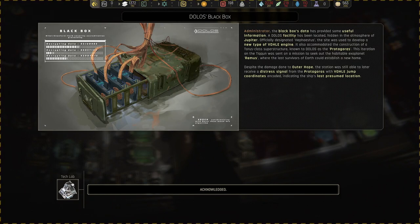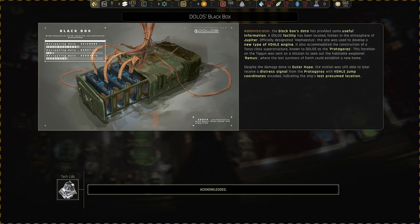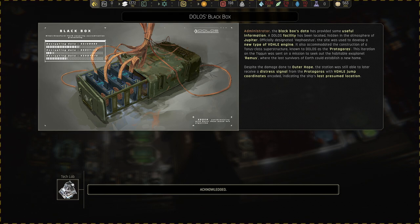The black box data has provided some useful information. The lost facility has been located hidden in the atmosphere of Jupiter, visually designated Hepaceus or whatever that word is. The site was used to develop a new type of Vole engine and accommodated the construction of a tourist class superstructure known as the Protagoras. This ship was sent on a mission to seek out a habitable exoplanet called Remus where the last survivors of Earth could establish a new home. The station was still able to receive a distress signal from Protagoras with the Vole jump coordinates encoded, including the ship's presumed location.